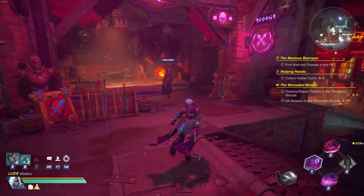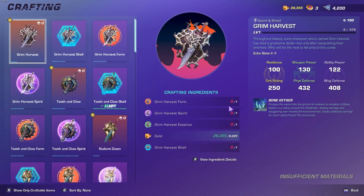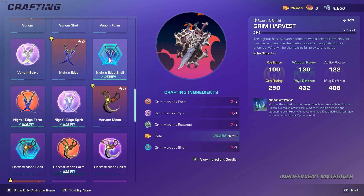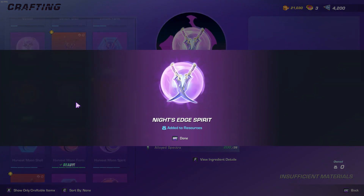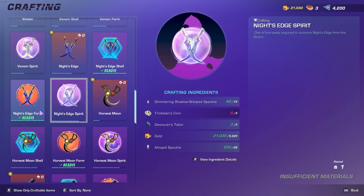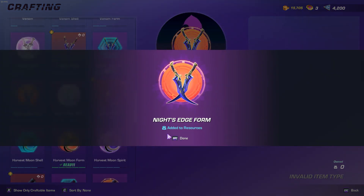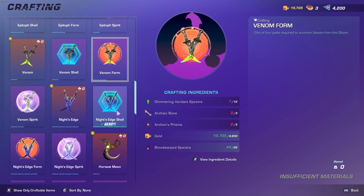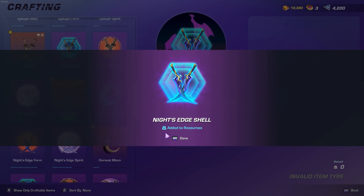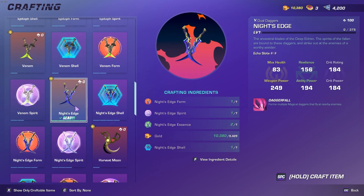After collecting all the materials, you go to Arsenal and craft the parts. After crafting all parts, you can now craft the Knight's Edge Dagger.